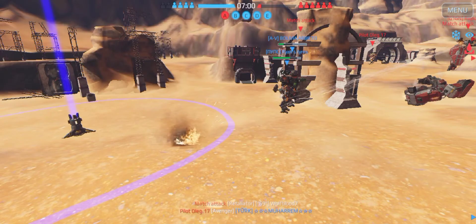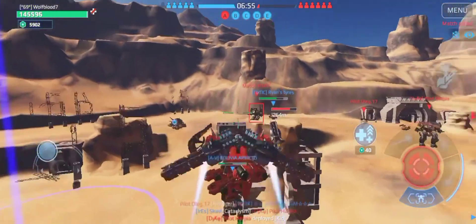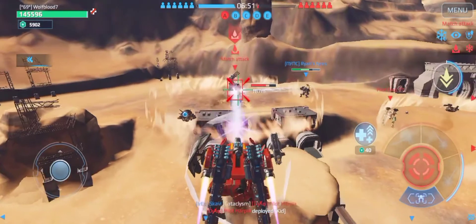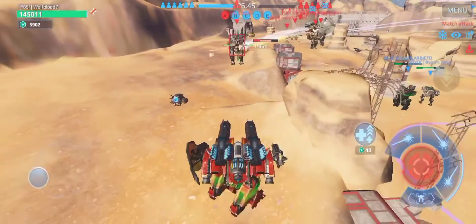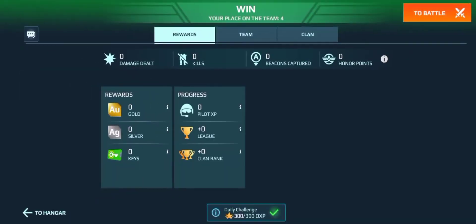I'm going to drop in with my Hawk last, see if we can maybe focus down that kit a little bit. But this game's pretty much over. Let's focus down this kit — yeah, we're doing decent damage to him there. Oh, this Aljun's coming to help. Oh, that's the game.